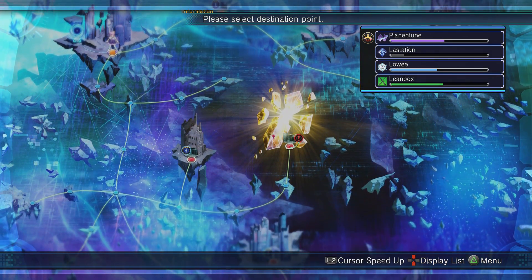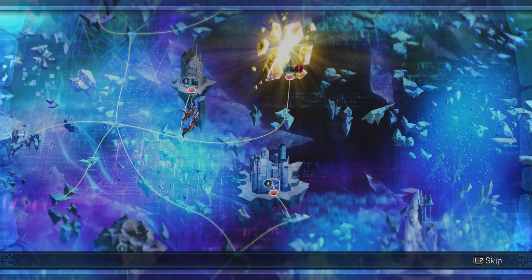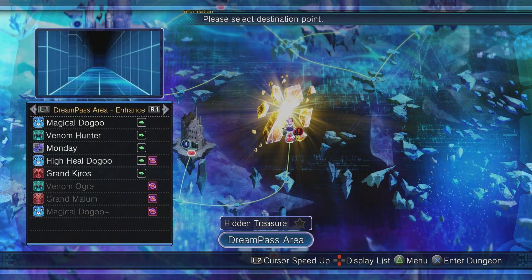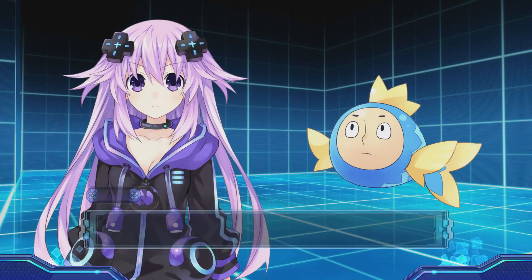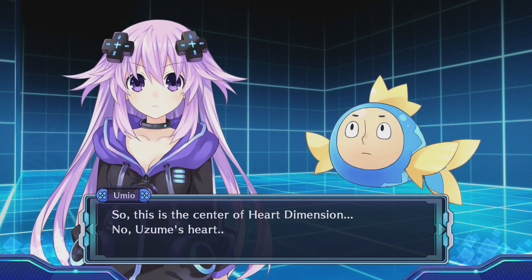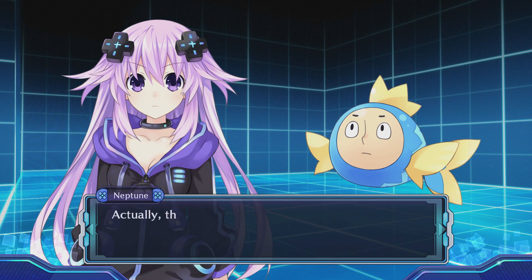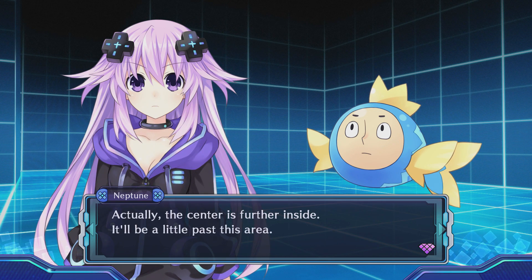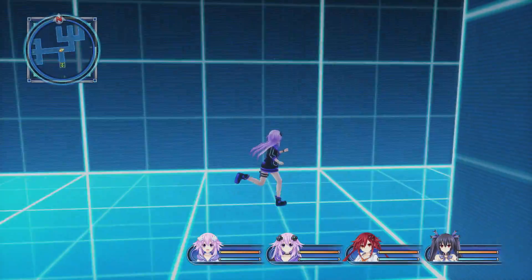Right, let's head over to the Heart of Heart Dimension. Come on — yay, we made it! Dream pass area. So this is the centre of Heart Dimension. Uzume's heart — actually the centre is further inside, maybe a little past this area. One of every enemy. Let's have a look at the map. Let's go this way first — this might be the right way.